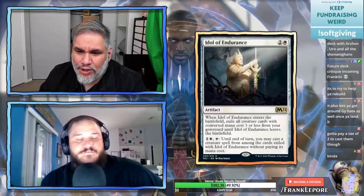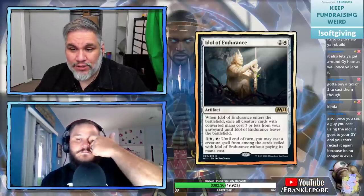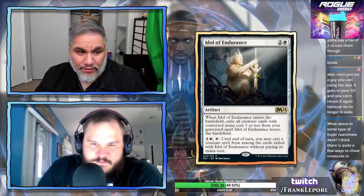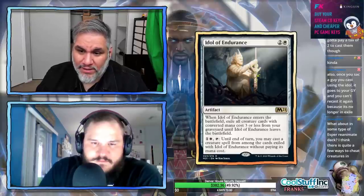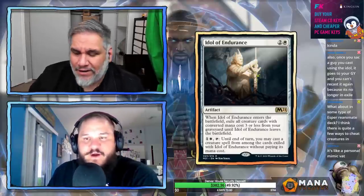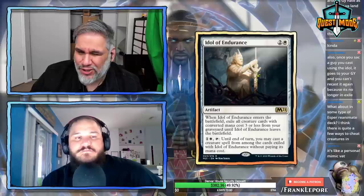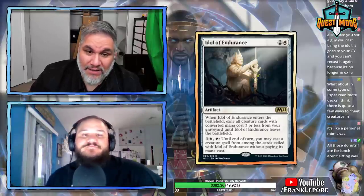If they kill Idol of Endurance in response to you activating it, the creatures go back to the graveyard since the exile is tied to it being in play, so you don't get to cast anything. I like the design but it might just be too much to get going. Playing it in the late game to cast a three-or-less creature isn't super impressive — I'd rather just draw another Baneslayer.